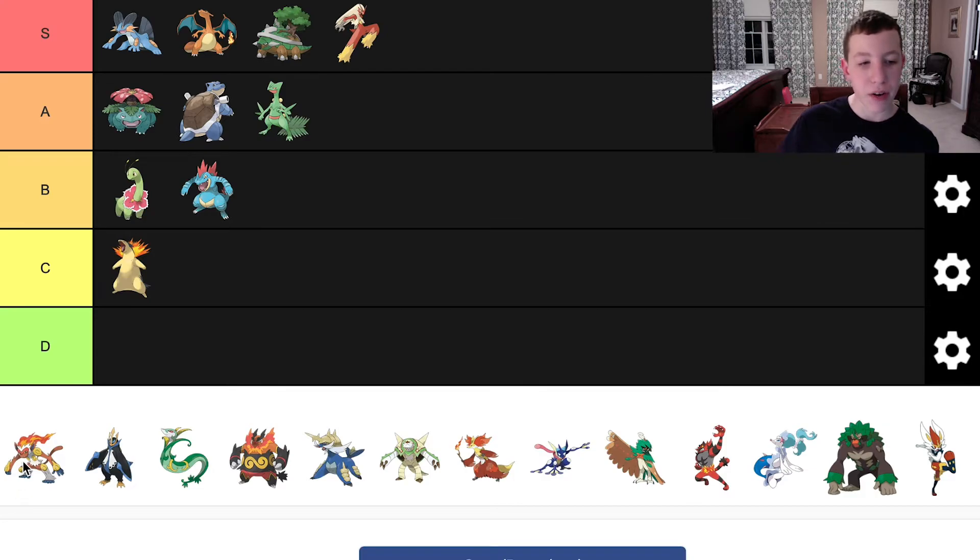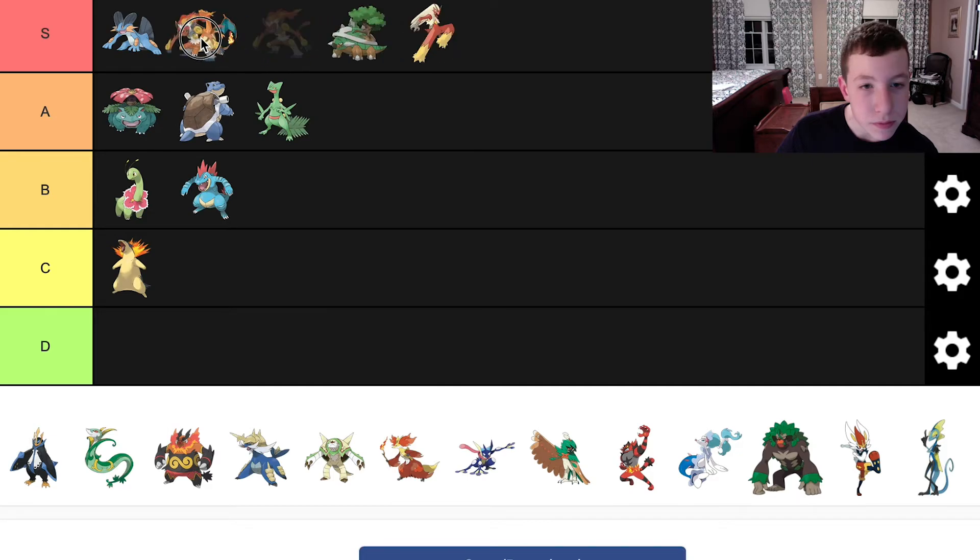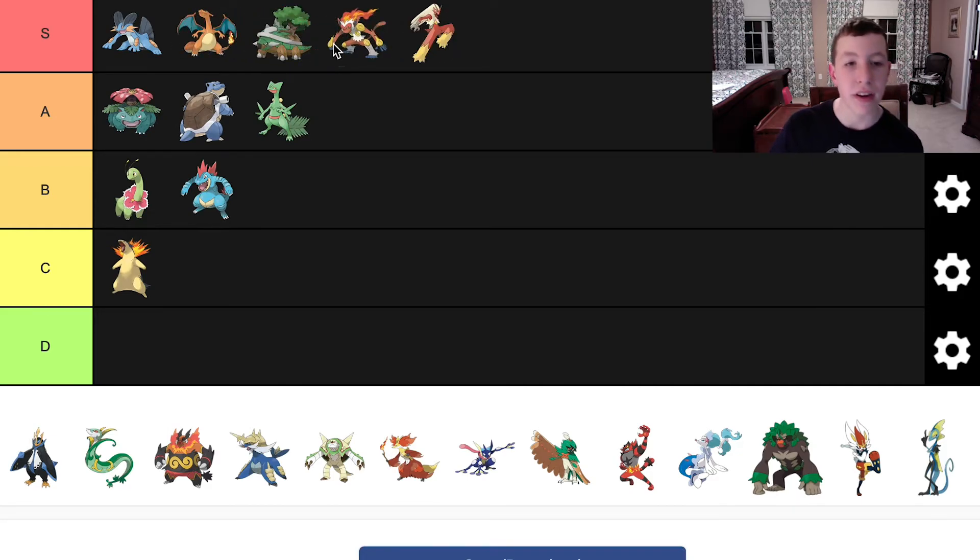Next we have Infernape. Infernape was also a Fire-Fighting starter — and we're getting into the Sinnoh starters now. As much as I like Infernape, I thought it was lacking that fire a little bit. But it did have the flame on the back of its head, which I thought was cool. I love the color combinations and how everything is designed. I love the fire monkey type of thing — it's a great evolution of Chimchar. I think we can put it in A tier.